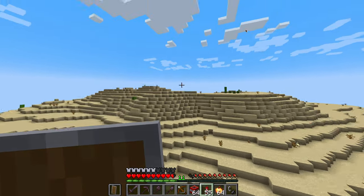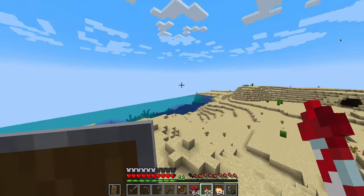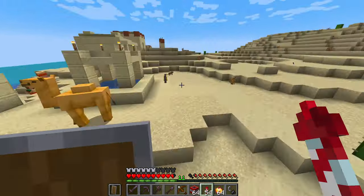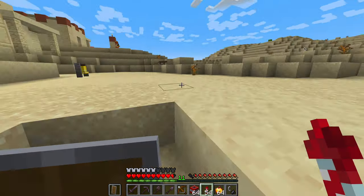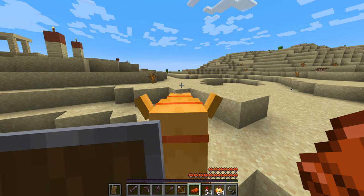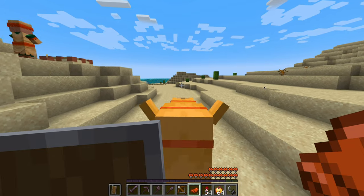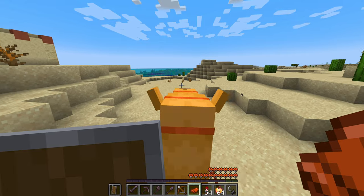I'm using the elytra to fly around, and my render distance is high because this computer's powerful. There we go — we found a desert, and there's one of the new mobs. We got a camel! Let's go ride a camel.